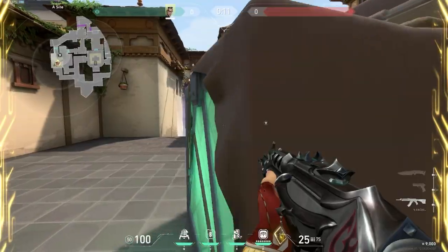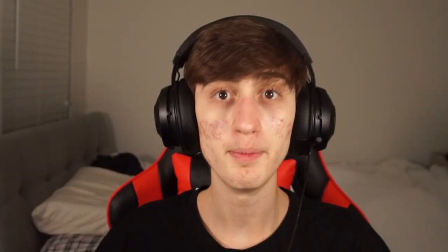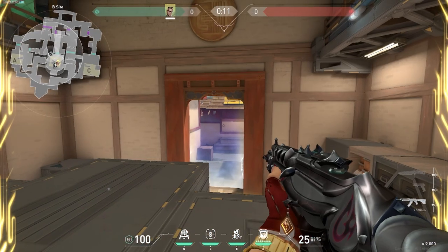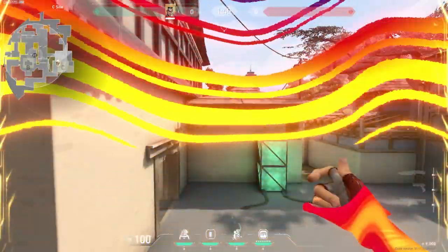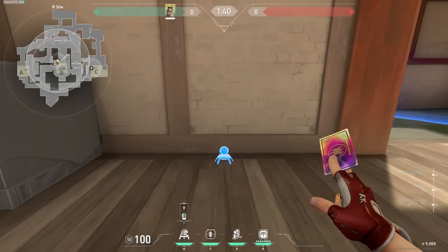Now let's move on to Haven. On A, you can place your TP in between long and short so you can peek both at the same time. On B, you want to place your TP back site so you can take a fight from anywhere. On C, you want to place your TP on top of the box so you can take a fight long, then readjust and take a fight from top box. On Haven, you always want to place your trip on B — depending on if you're A side or C side, place your trip on the right or the left.